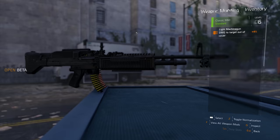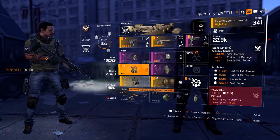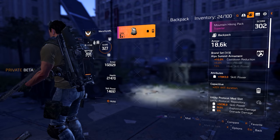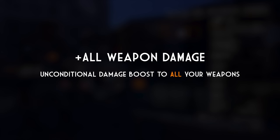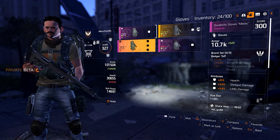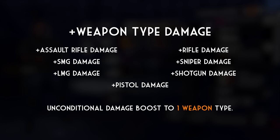There are seven different weapon types in this game: assault rifles, SMGs, LMGs, shotguns, rifles, snipers, and pistols. The damage of all these weapons can be increased through stat rolls, most notably through the all weapon damage stat. If you get plus all weapon damage on your gear, it increases the weapon damage of all weapons you equip — the most basic and unconditional damage bonus in the game. There are also more specific damage increases that only apply to certain weapons, called weapon type damage stat rolls, such as shotgun damage, SMG damage, or rifle damage.